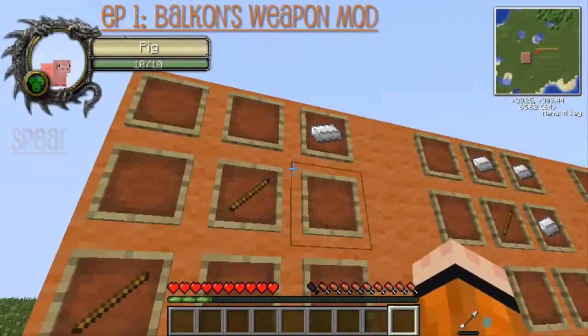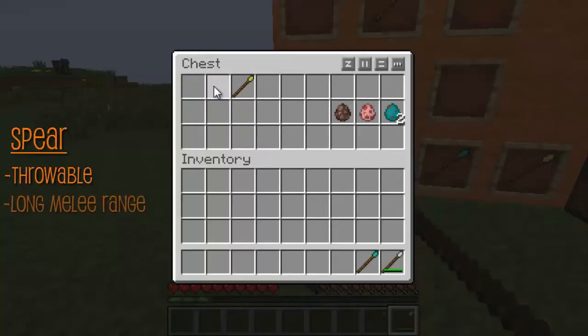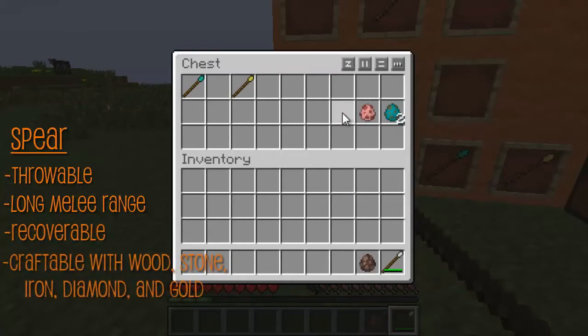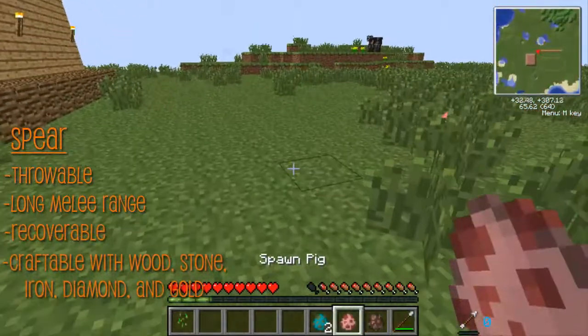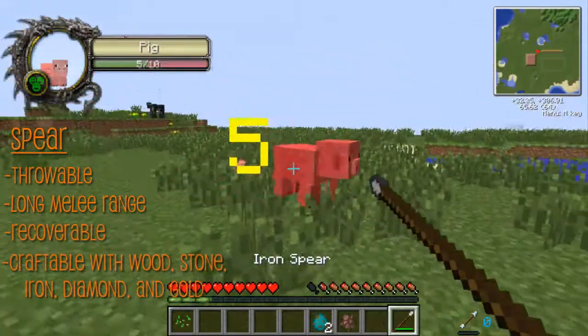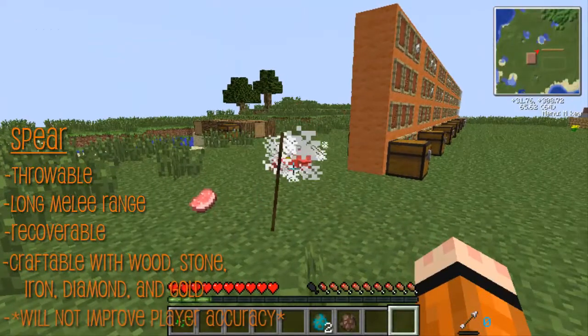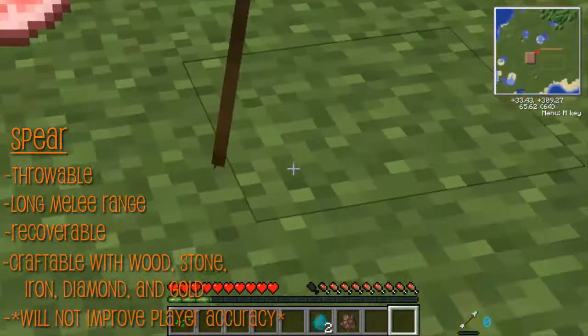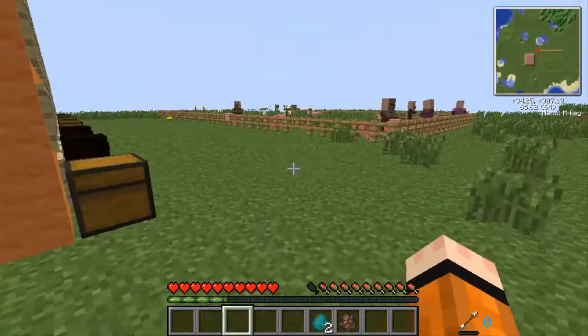The first is the spear. It is crafted like so. You can throw it. It has better striking range and you can recover it. You can make it out of wood, stone, iron, and diamond gold. So let's go ahead and test this out. Spawn a little piggy. When you smack it, it hits about 5. And when you right-click it — bam — it hits 5 as well, but at least you can throw it. As you can see, you can pick it up right away. So that's that item. Let's move on to the next one.